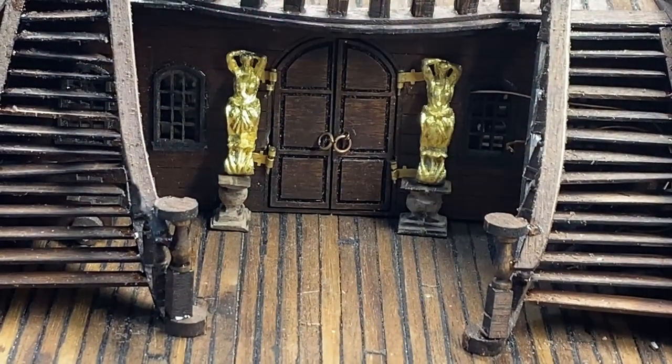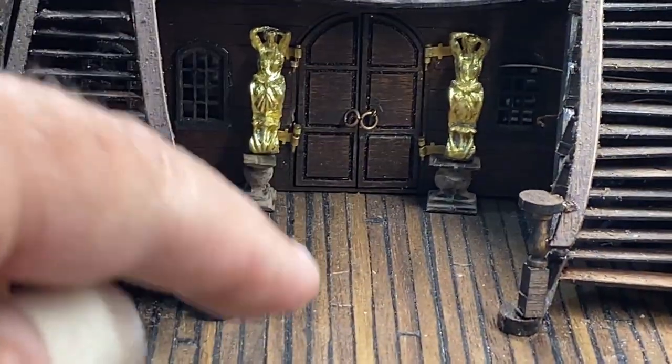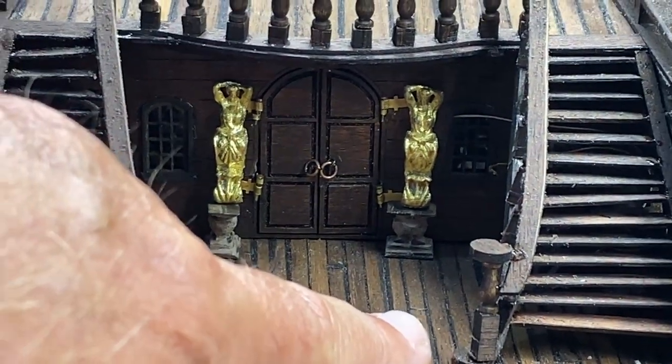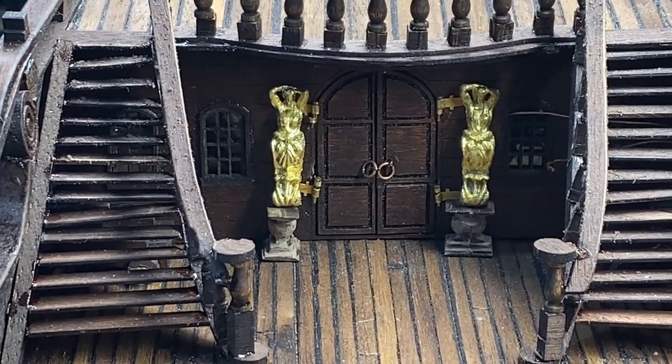Here are my two choices — the bases have not been stained yet. The instruction book looks more like it would be the one on the left, but I set it sideways and I like that better. So I'm going to go ahead and stain them up and put them in place.